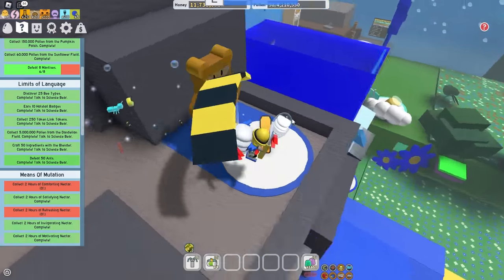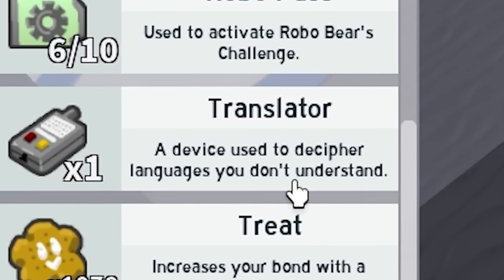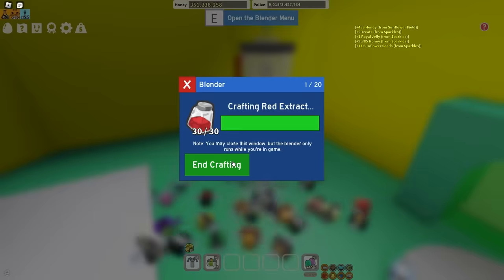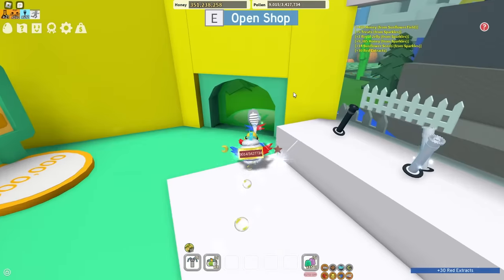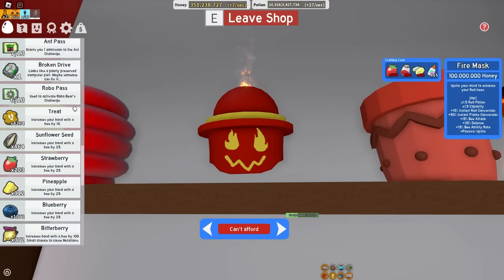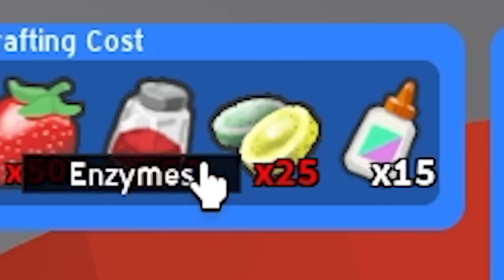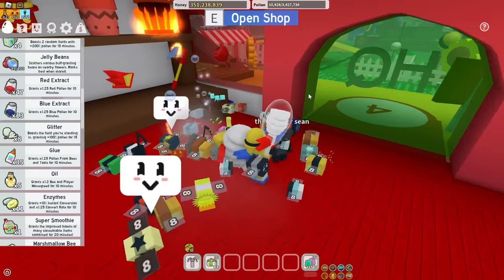Hey Science Bear, what is this device used to decipher languages you don't understand? Let me see how many more red extracts I need to get the fire mask - I'm pretty sure I'm really close. I just need some more strawberries, and I have 47 red extract, so I just need some enzymes and strawberries.